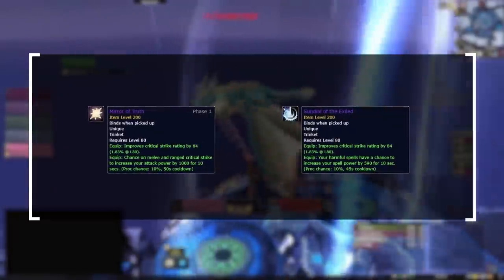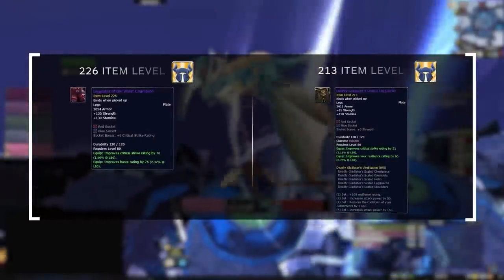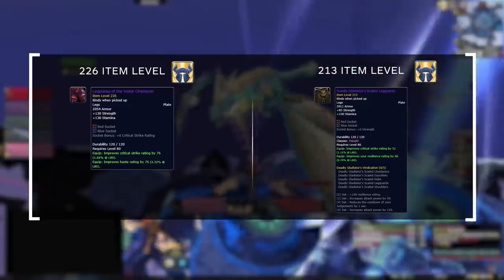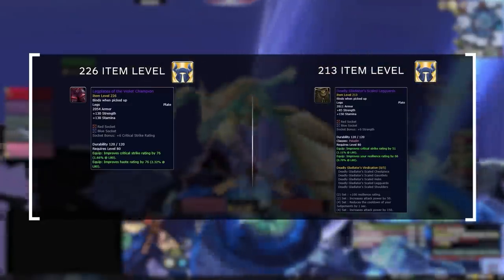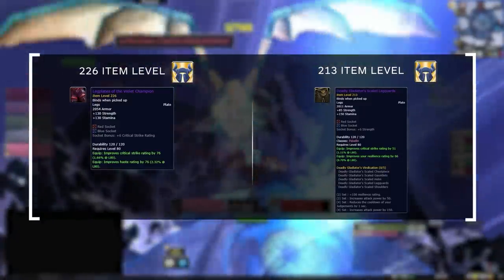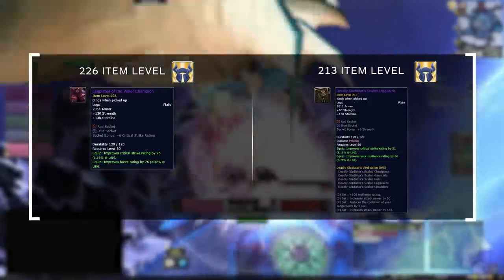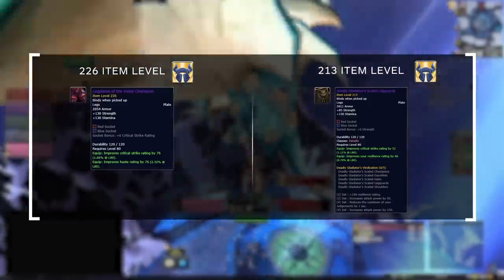In Season 5, Emblems of Heroism offer some solid but unremarkable options. As the expansion progresses, emblems will reward a much greater selection of vastly more powerful gear, including PVP gear. These items are meant to give PVE players something to spend excess badges on, so their price is pretty unreasonable — but if you simply must have gear with the word gladiator in it, this is a way to do it.